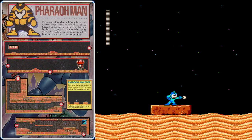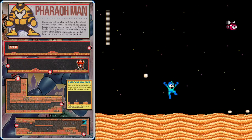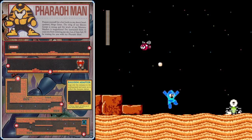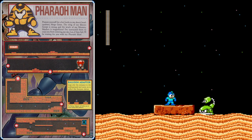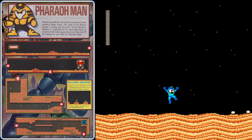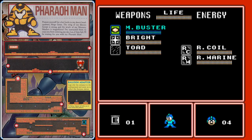The third boss in our order is Pharaoh Man, and as we begin the stage, you don't want to get sucked too far under the quicksand, so make sure you're jumping. Those scorpions that pop out can only be damaged on the lower part — if you shoot the top part where the stinger is, they won't take any damage. Hidden at the beginning of Pharaoh Man's stage is one of the two optional upgrades, and while they are technically optional, you definitely want to collect it because we are going to be using it often.